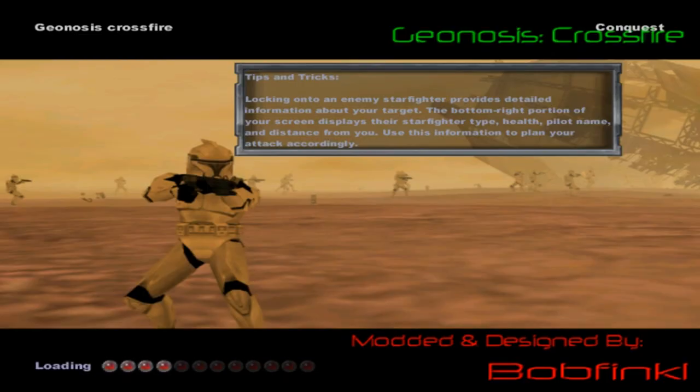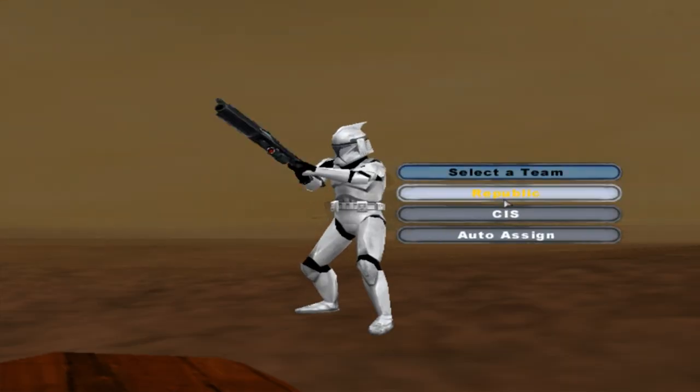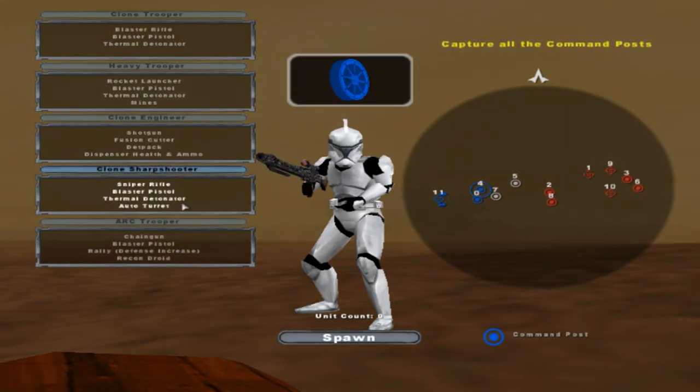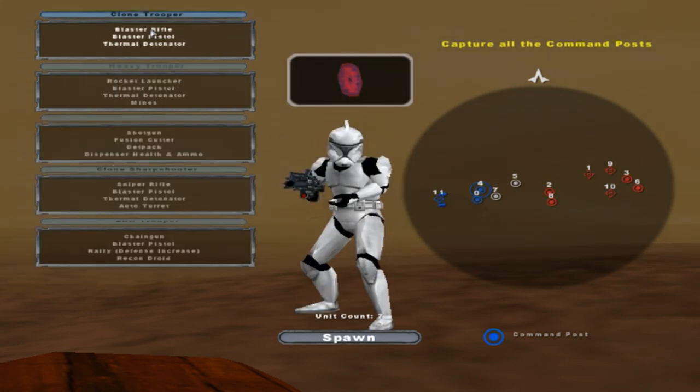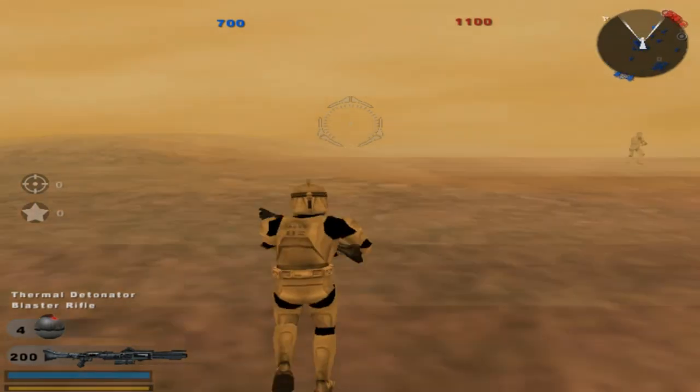Welcome back everybody to a brand new Battlefront 2 mod map gameplay, and today we go on Geonosis Crossfire. This was modded and designed by Bob Finkel, who did a bunch of other really good maps. This one doesn't really have a lot of interesting things to it, it's basically pretty plain.